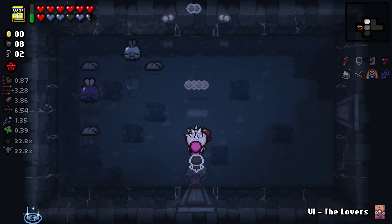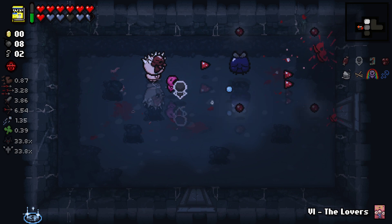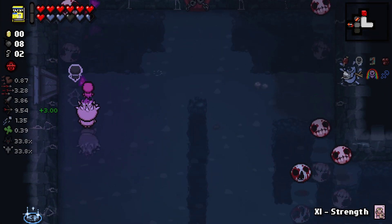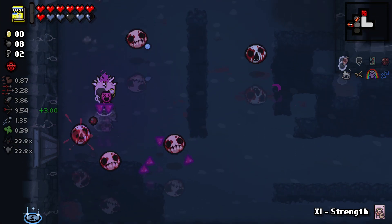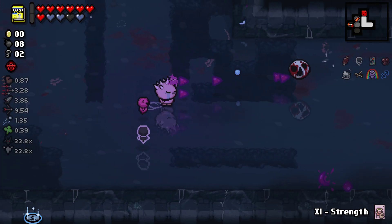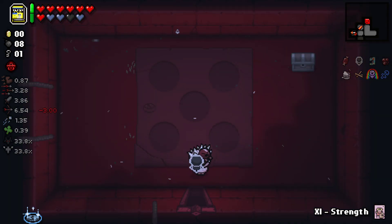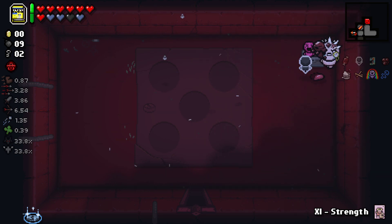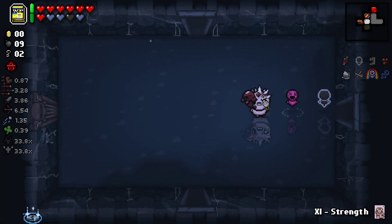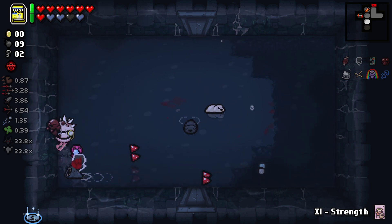Hopefully there will be a devil room that I like because I would like to spend some of this. Strength round. Got just enough keys to be happy with this. It's a D5 as well - that's the Forget Me Now, which puts you back into the floor you were just on. So once I've done this floor, I'll do that and just repeat the floor. So extra items, extra shop. Yeah, it's worth it.